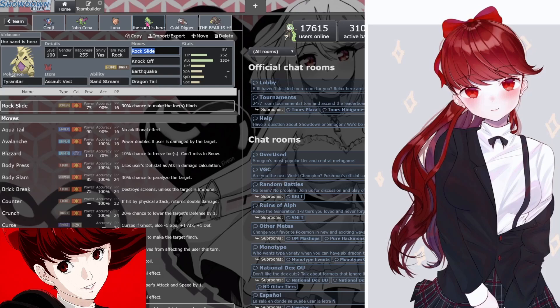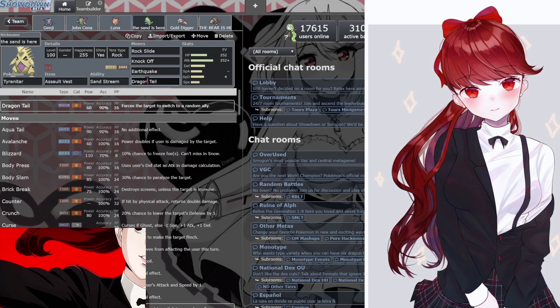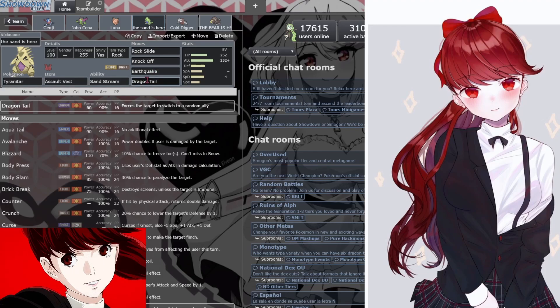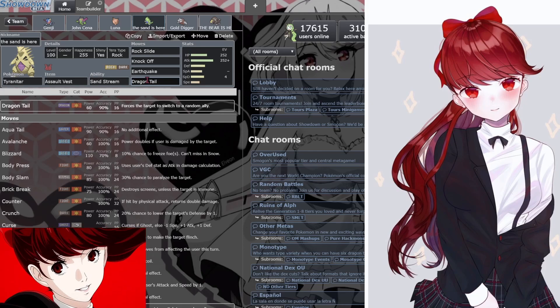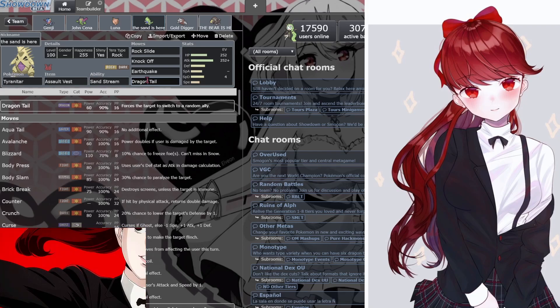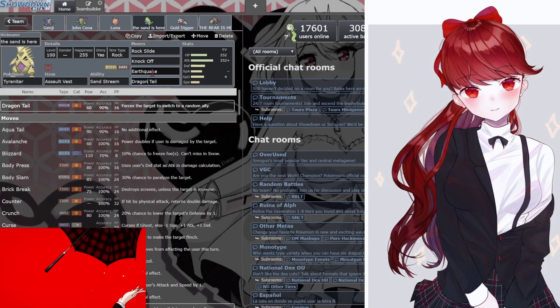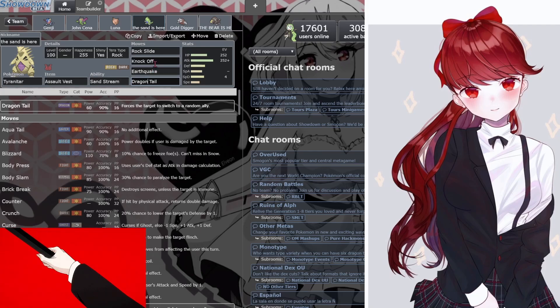Then we got Tyranitar, also running an Assault Vest — Rock Slide, Knock Off, Earthquake, and Dragon Tail. For one, this thing actually takes hits from Gouging Fire quite well. Number two, if Gouging Fire starts to set up, I got Dragon Tail to back me up. Or if he wants to bring Bundle out, I can just take the hit and use Rock Slide on Bundle. And Knock Off actually does quite a lot of damage to Iron Crown — it's literally damn near close to a KO.